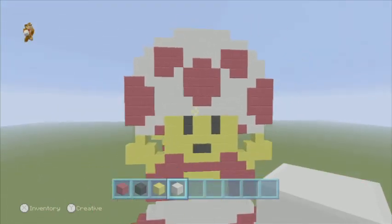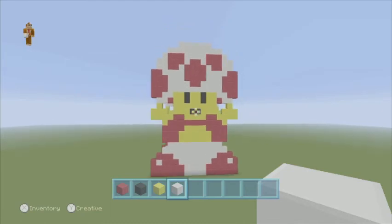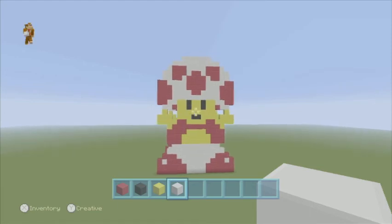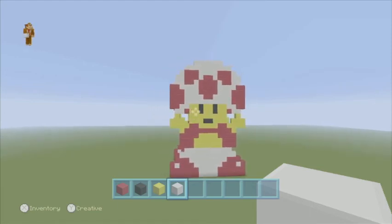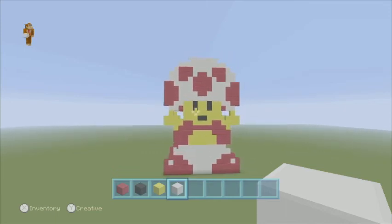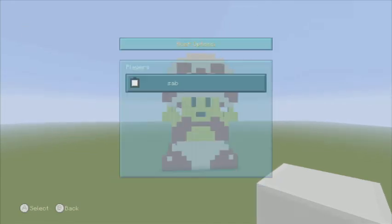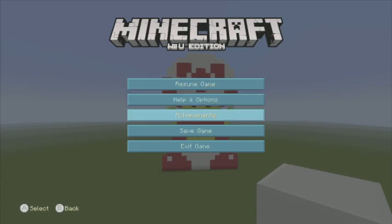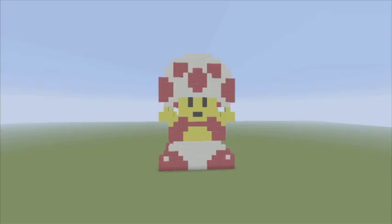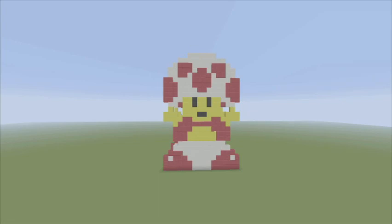And there you go. That is how you build Super Mario Bros. 1 Toad. I hope you guys enjoyed this tutorial. And remember, if you have any suggestions for any future tutorials, please leave them in the comments below. I hope you guys enjoyed, and I'll see you in the next one. Bye!